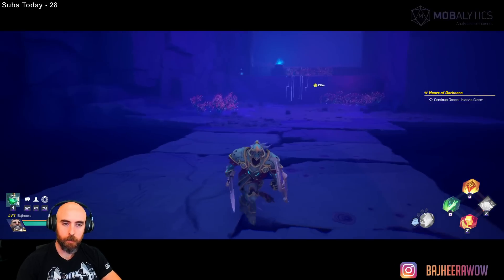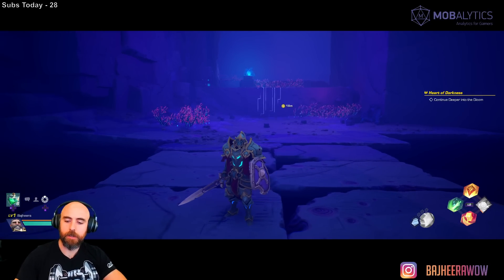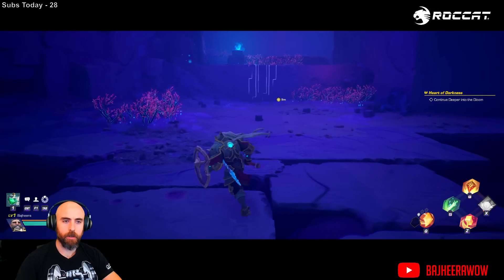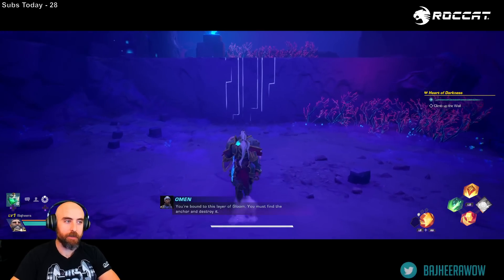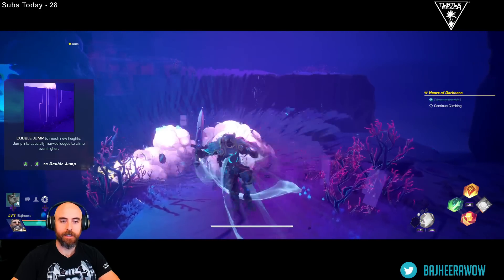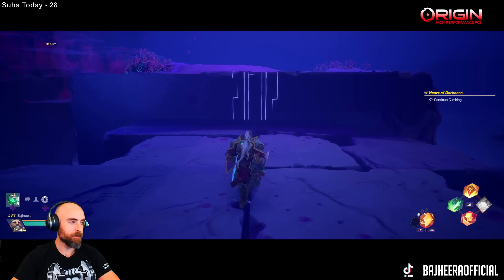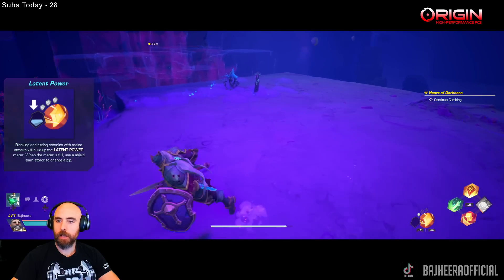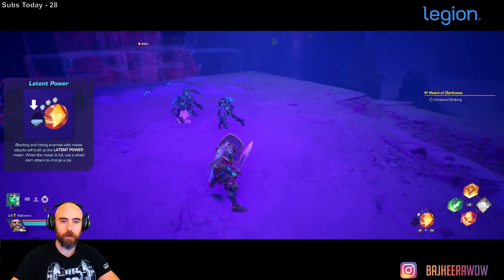The combat feels super smooth on controller. Latent power — blocking and hitting enemies builds it up. Use a shield slam to let it rip. I haven't built some latent power yet. They show a little indicator above their head when they're about to attack you. LB+RB gets me my shield slam. The controls for a controller feel very intentionally designed.